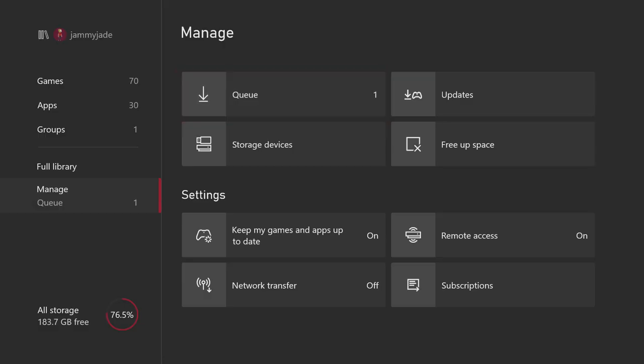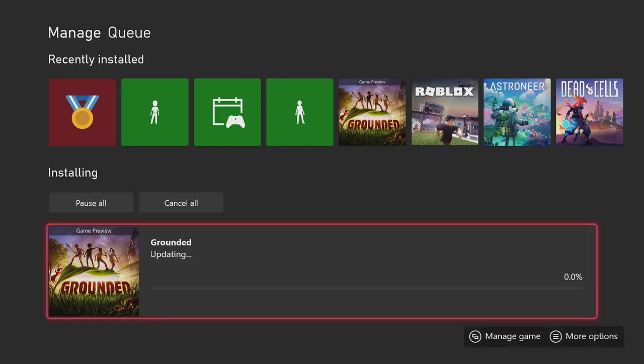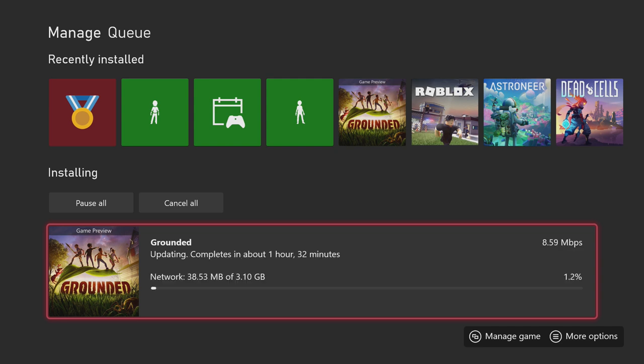Once you've rebooted your console, if you check your queue — your updates — you should see that it is now downloading Grounded again. It's around 3 GB. If for any reason it seems stuck, just leave it. Make sure nothing else is happening and you're not playing any other games in the background. Just leave it for a couple of minutes and it should kick in and start itself.